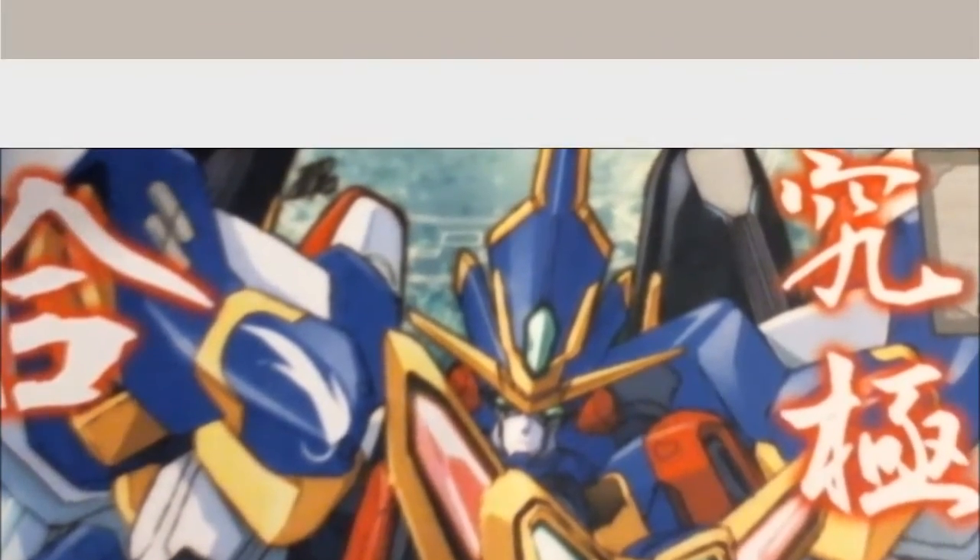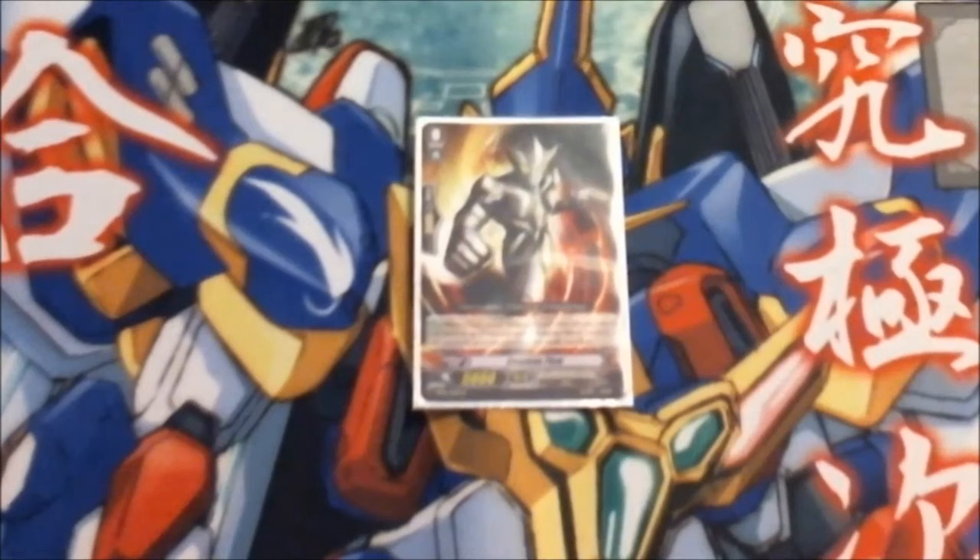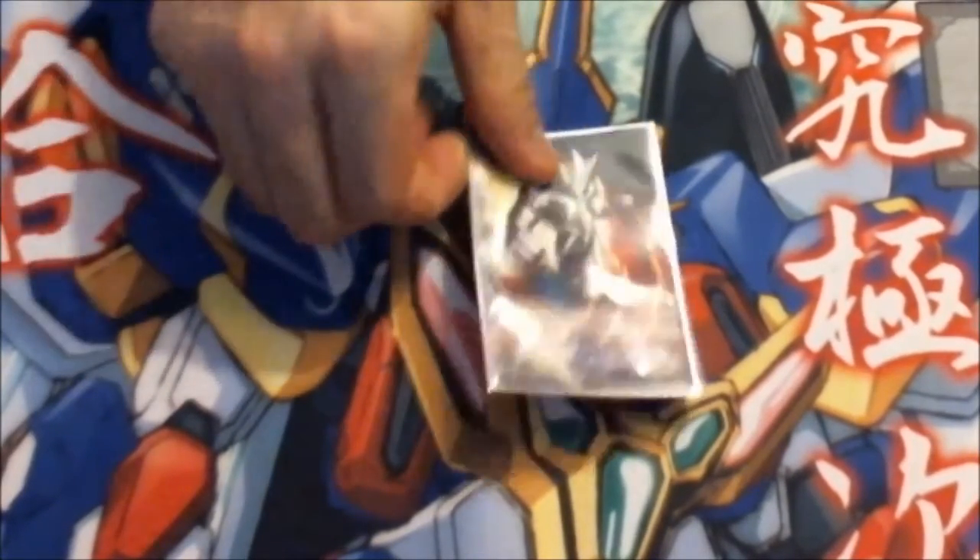Starting off with the Grade 0s is our starting Vanguard and first part of the ride chain, Enigman Flow, who is a 5,000 and says whenever the Grade 1 Enigman Ripple comes into play and rides him, you can search your deck for the Grade 2 Enigman Wave. He doesn't come out, which is a bit of a problem, so we're just going to move on.